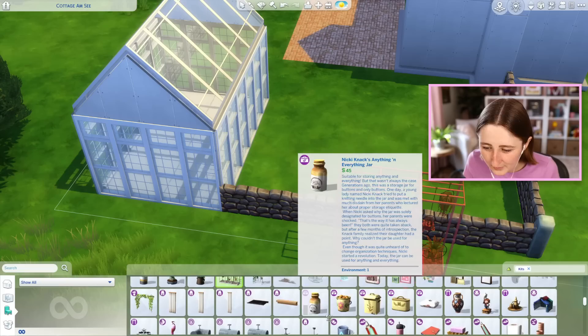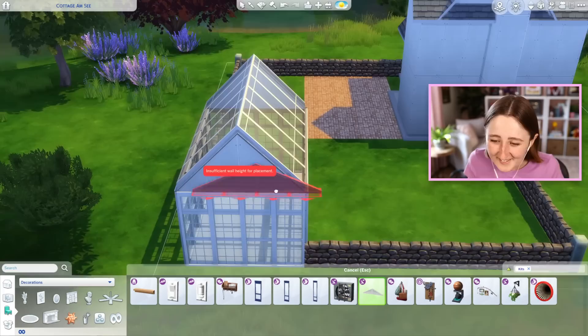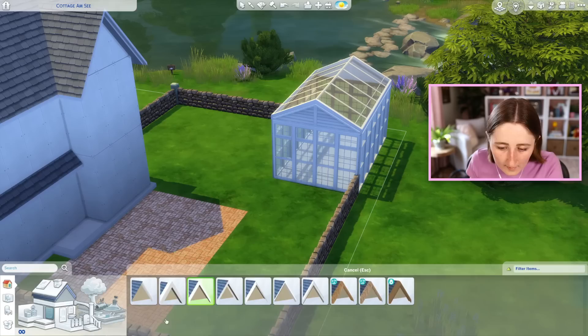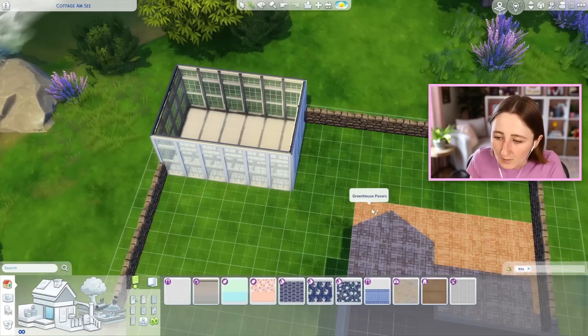I am looking for that roof gable item but for some reason I cannot find it. Isn't the default swatch like bright green or something? Here we go — the green gable. That's all I wanted, I just wanted to put this thing here. Doesn't that look so good? And then we can get the matching roof trim, and there's even a matching wallpaper as well, so we can use that to paint all the walls. I am obsessed with how this looks. We can put this little stone inside — yeah, that's the whole inspiration.